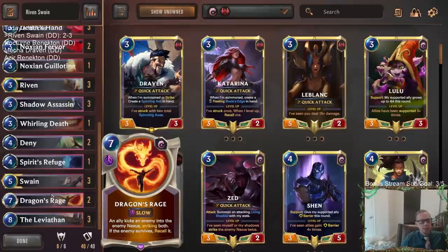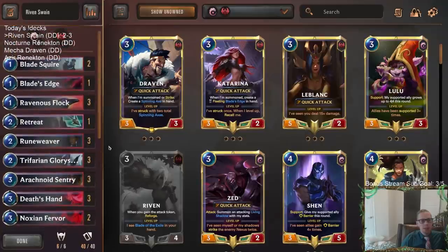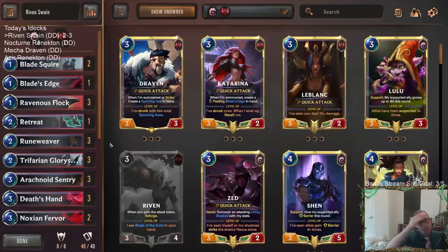There we go! Riven Swain — I think it did pretty good. We're in Master's rank here. Two and three is not bad, definitely respectable. We played against our losses: the Lissandra Trundle deck — that's going to be a tough one to beat. They had the sweepers, and then turn eight Ice Pillar plus Copy Ice Pillar plus Lissandra to make the Watcher, then turn nine Spectral Mansion for Watcher. That's not really something easy to stop. And then we played against Jarvan Shen and Braum Vladimir, both with good hands — Jarvan was really good against us.